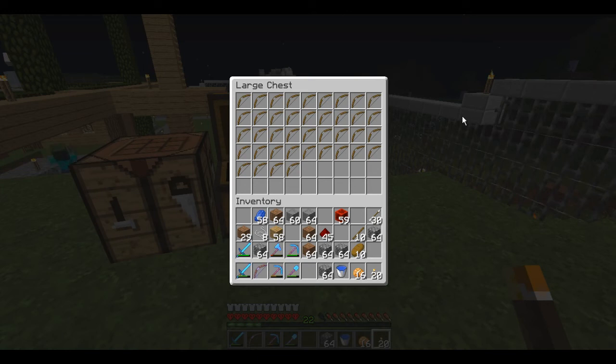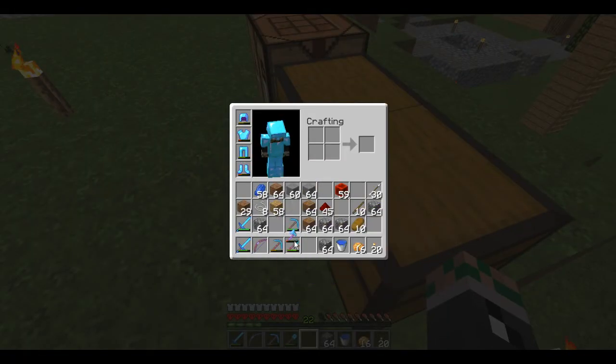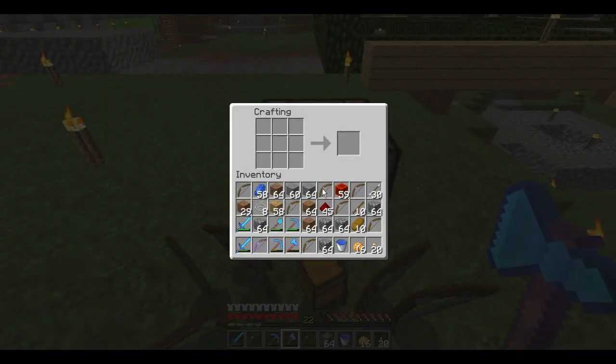You see this? I need 40 dispensers - dispensers, not droppers. I assure you, it has to be dispensers. So there's 40 bows right there. And what I'm going to have to do is get my crafting ready by breaking these. I'm in the middle of them, and now I need to use all of these as much as possible.